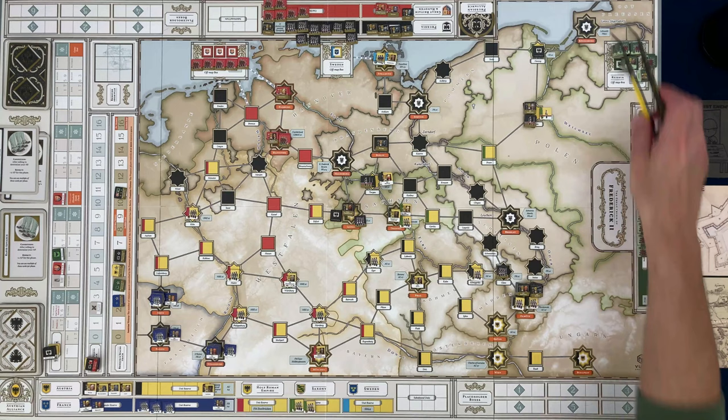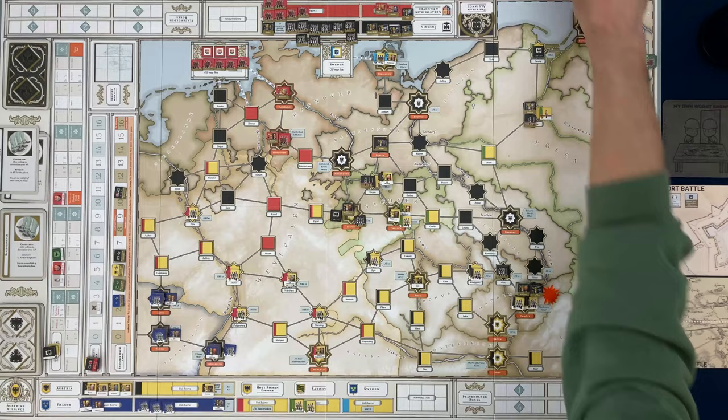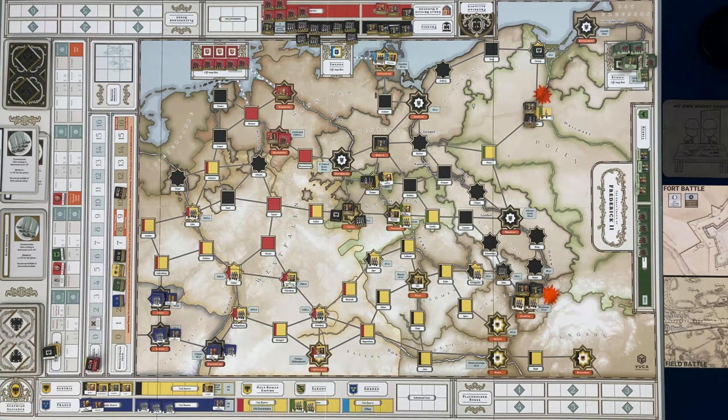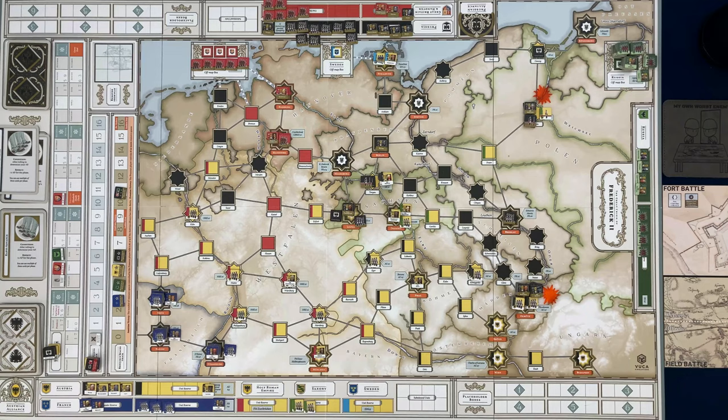I'm going to grab a battle marker because there's going to be a battle there. I'll have two action points left. I'm going to spend one more to attack this fort again — that brings me down to one action point. I'm going to spend this last action point to move these two units back up to that resource.